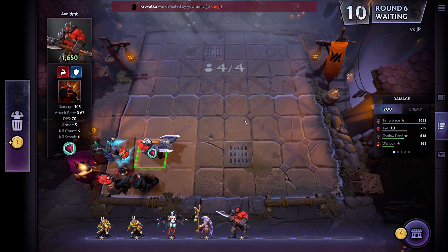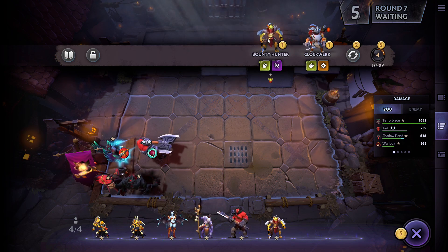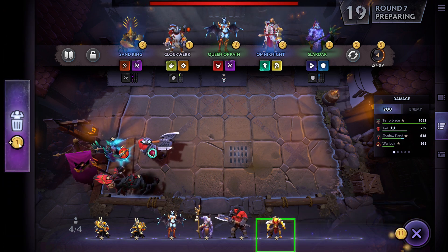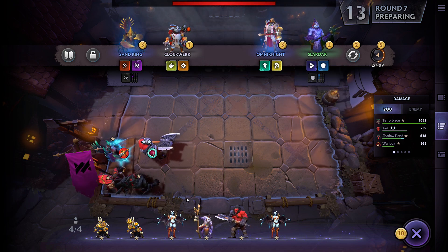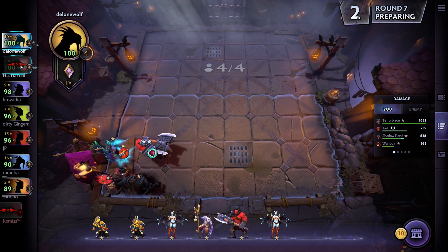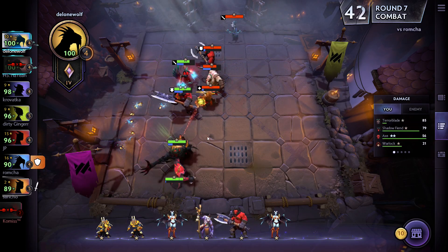That's another round win. Then I could buy a Bounty Hunter to gamble on a tier 2 — I'll quickly grab it. Nothing else too interesting, so I sell some units and grab a second Queen of Pain. A tier 2 Queen of Pain could be nice, especially if we reach level five. There's another disconnect.